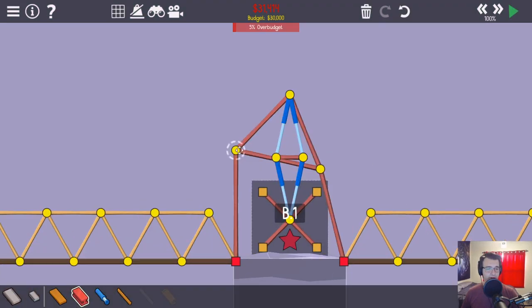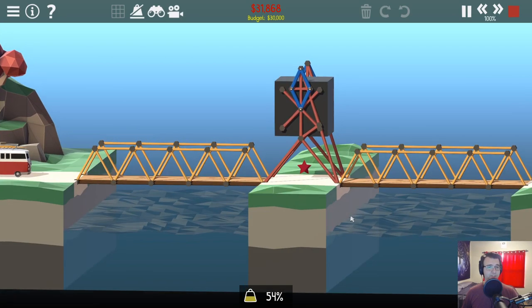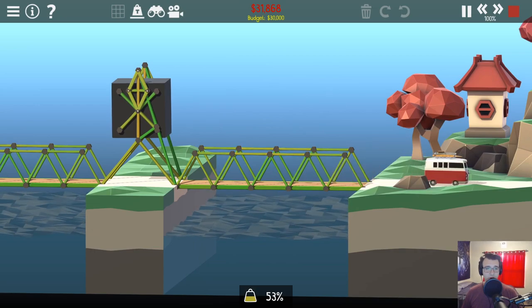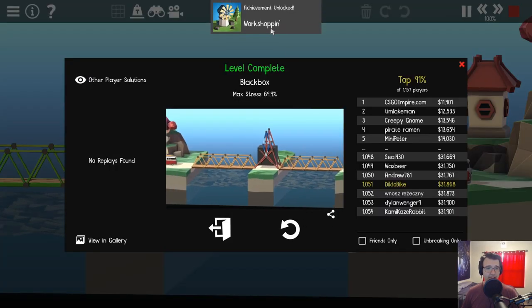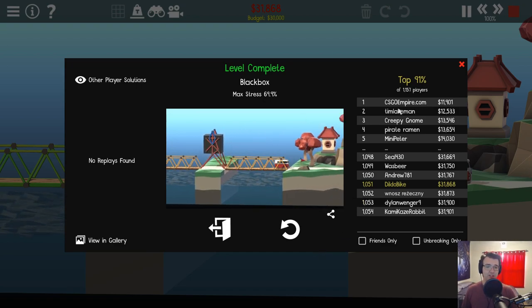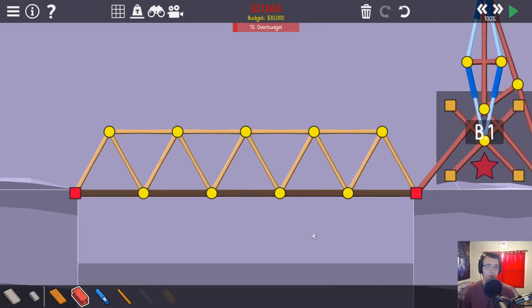Oh, rip. Let's make a little bit of a leaner design. Maybe something more like this is a little bit more manageable. Perfect. We've lifted up the box, but now we are over budget. So, can I shave 1,868? Oh yeah, another achievement. Oh, and there's leaderboards for workshop levels? Now this is cool.